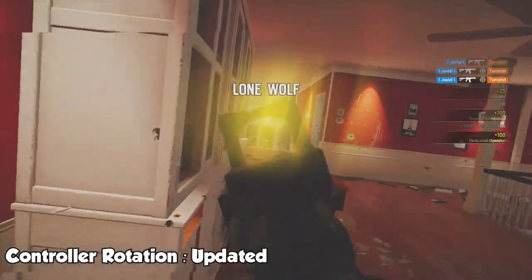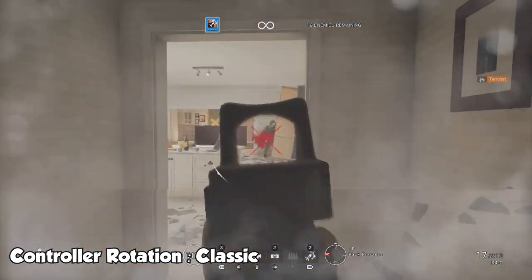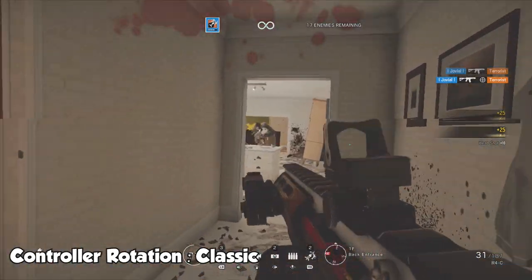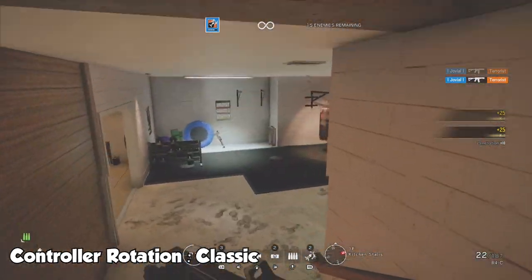Now let's look at classic mode. Here's a clip from classic mode and you can tell immediately how much better my aim is. I'm flicking to each bad guy, getting the kills super fast. It's so easy for me — my aim feels fine. I've played on classic mode all this time, so it's just so much easier.